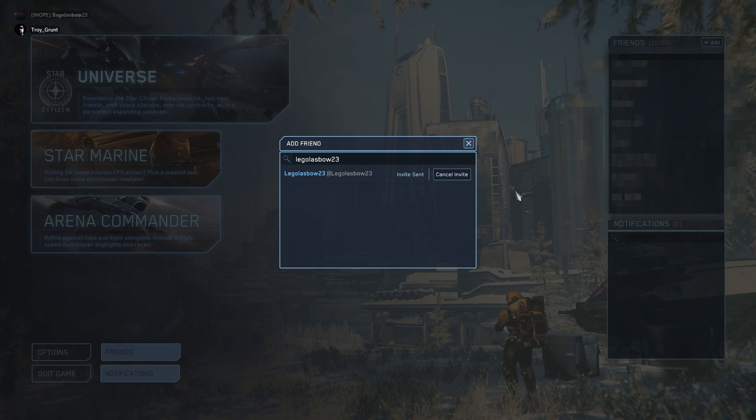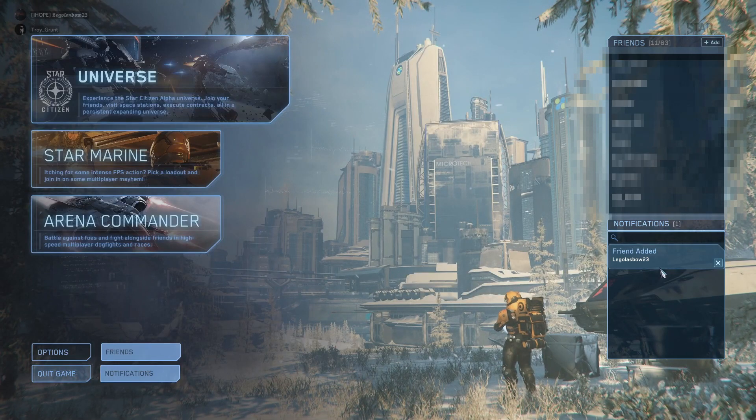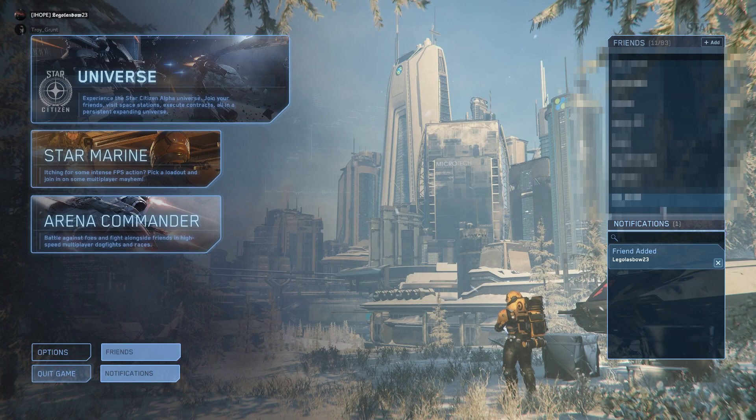Your mate can now accept the request by pressing the tick button in the notifications area. You have now successfully added a friend.